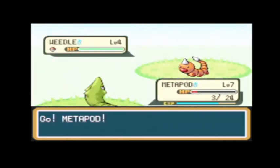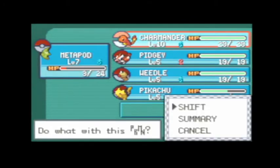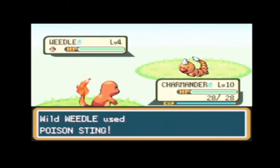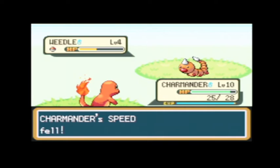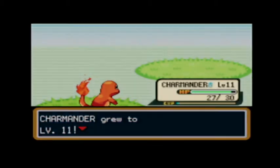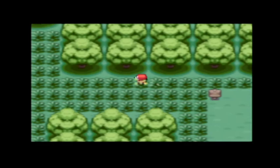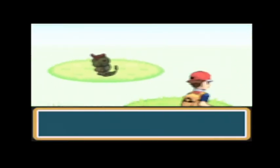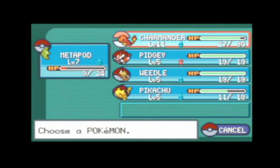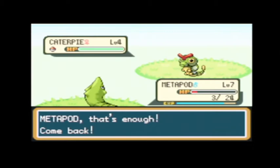We are running into a ton of Weedle. I didn't mean to scratch — dang it. Might as well just do it again. Our leader's level 11. I do like fighting Caterpie more than Weedle, just because they don't damage as much, I should say.